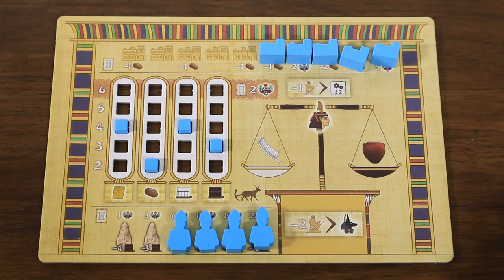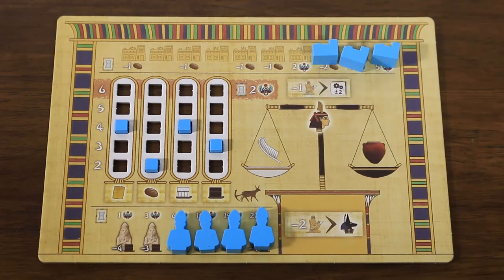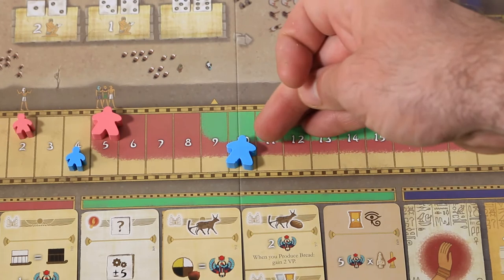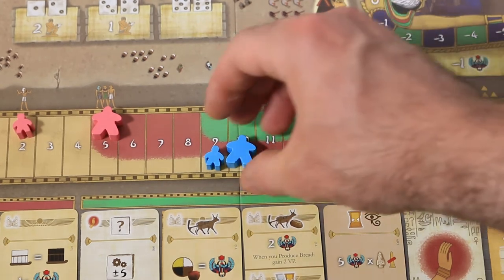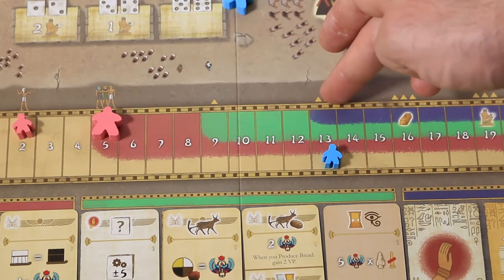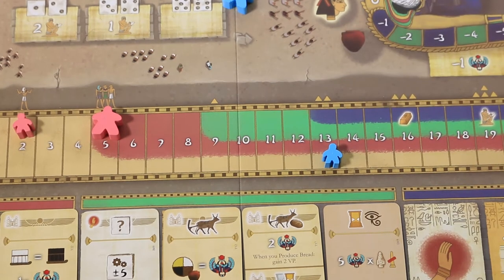Players gain victory points if any were visible on their building row. Players gain three points per pyramid on the highest pyramid location they've crossed with their happiness marker. It's only the number of pyramids on the highest pyramid space reached — not a cumulative total.